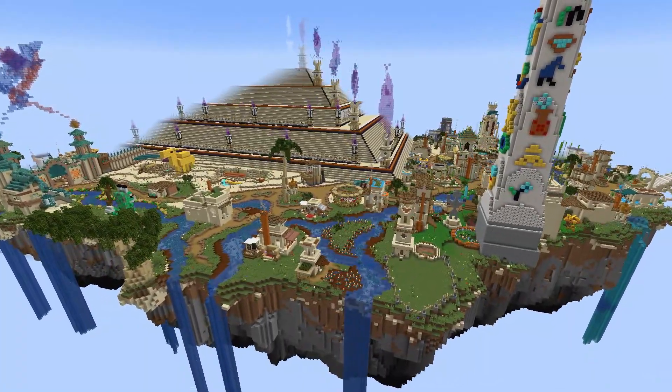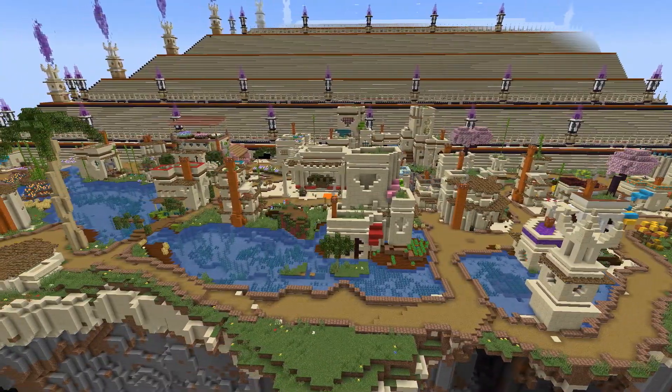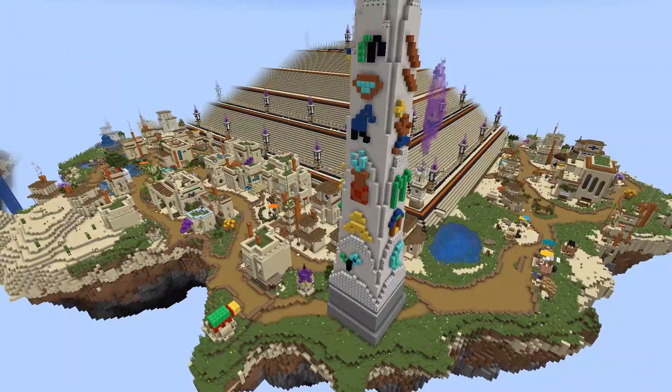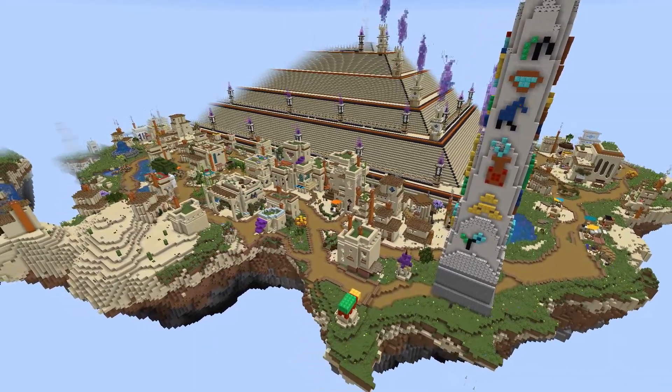I think I'm going to start shading all the water I do. I've been looking into doing world downloads for a lot of my builds, but I also feel like they're terrible and I'm barely learning how WorldEdit works. This would be a pretty sick PVP map though, not gonna lie.